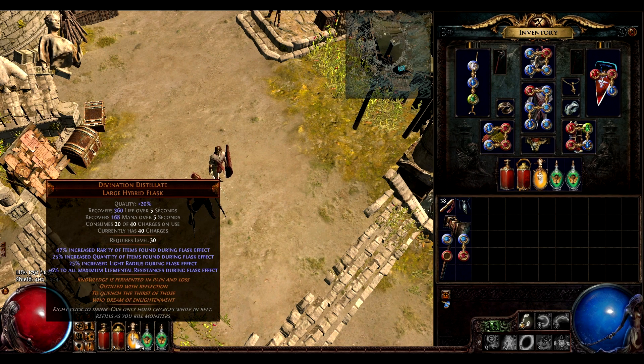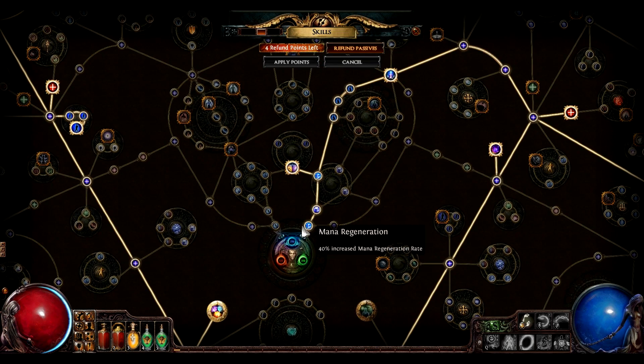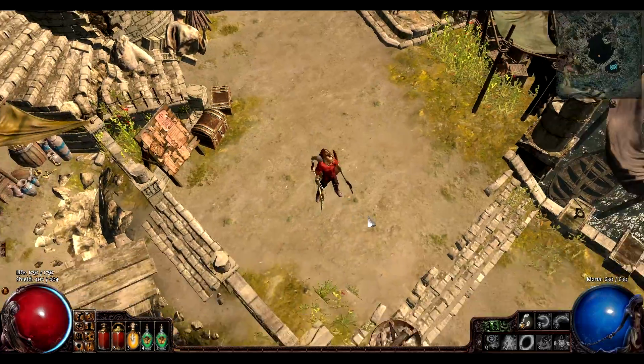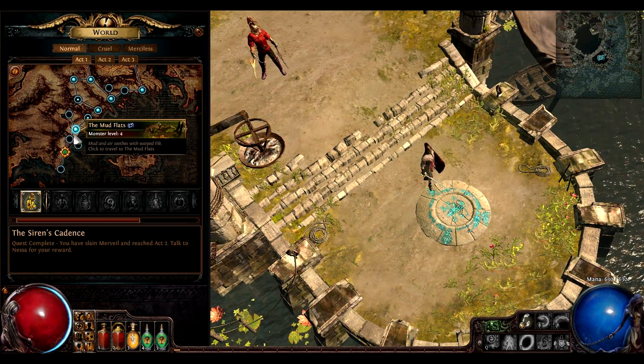I also pop my divination distillate. The fact that I'm a witch makes flasks 30% more effective, which is why I chose witch. I was a scion before, but life is hard to get on a witch.